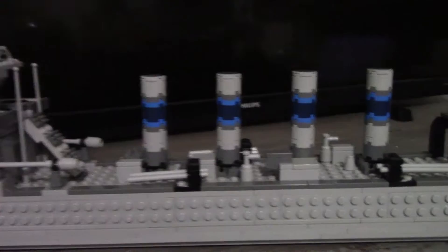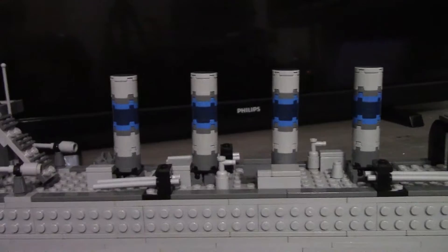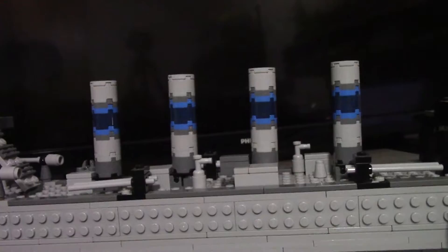Further back, we've got four funnels. I believe this is the second ship I've ever had four funnels on — the first was the USS Pumpernickel. Such a beautiful name. On this one, they're a bit more color-coordinated to look better. Originally this build had two; I just recently changed it. At the time of making this video, I just recently changed the funnels around so they look a little more compacted, like they're supposed to on this sort of ship.